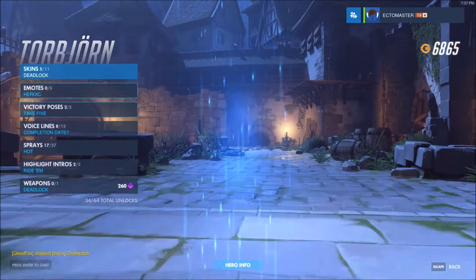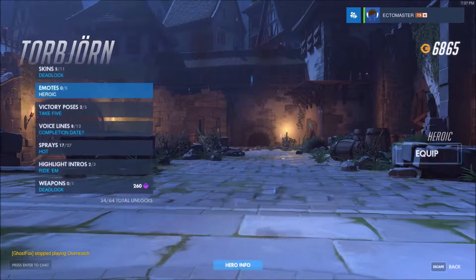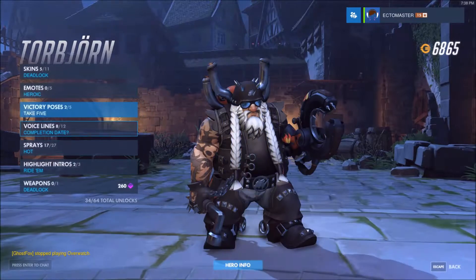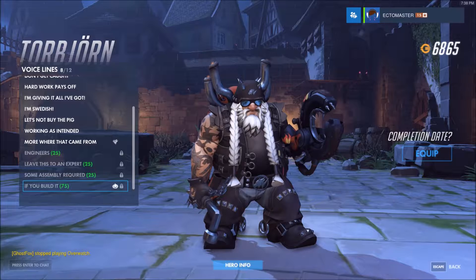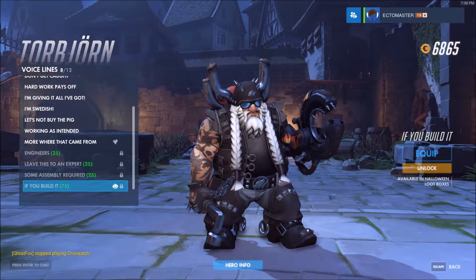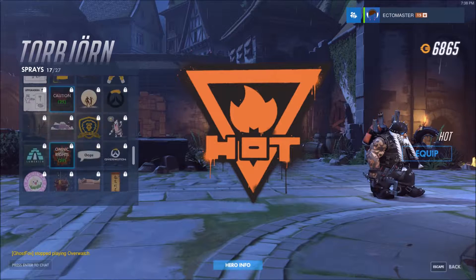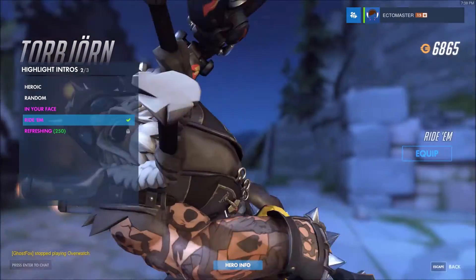Moving on to Torbjörn — no skin. Wow, I'm surprised. No emote. Here's his R.I.P. — claw out, hammer on the tombstone. Voice line: if you build it, they will die. Trick-or-treat spray — a little stool as a turret. And that's it.